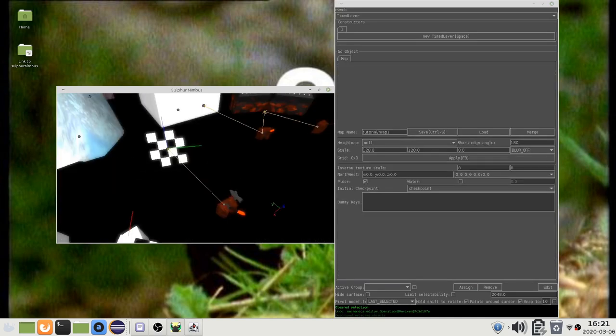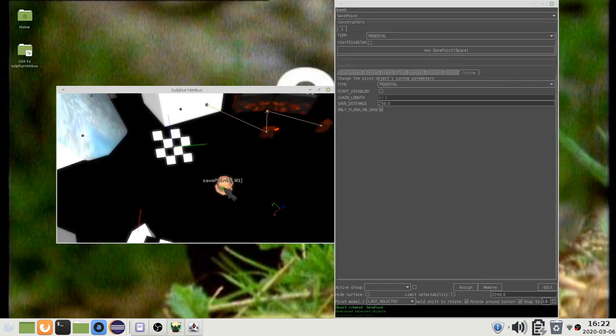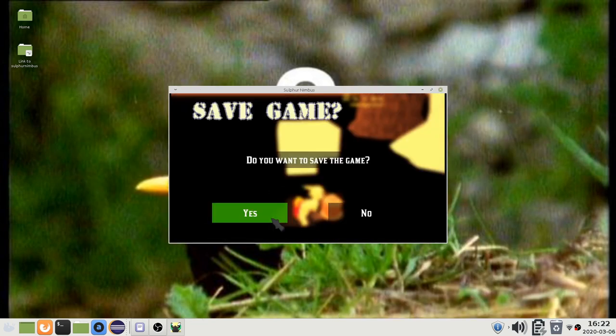To allow the player to create a named save file, you can use a savepoint object instead. Create and link the savepoint to the checkpoint. Savepoint objects interact with checkpoints in a special way, so the game will show this dialog when you attack the savepoint.